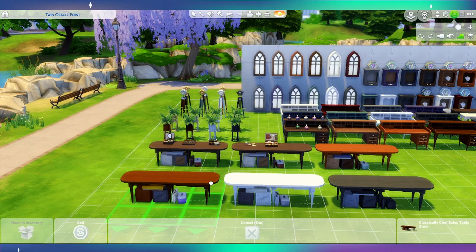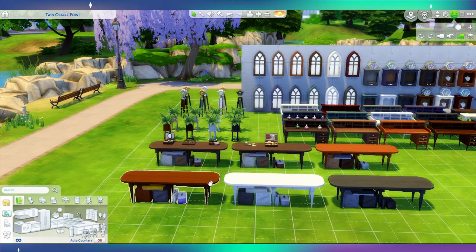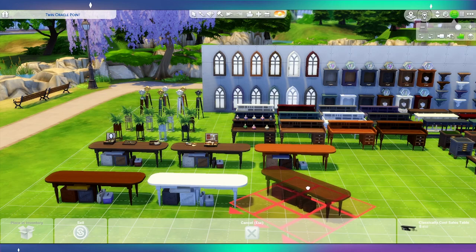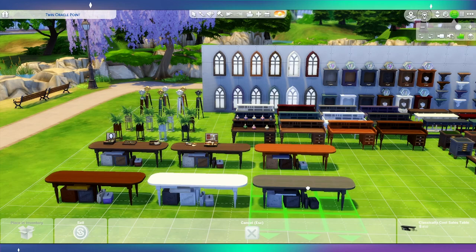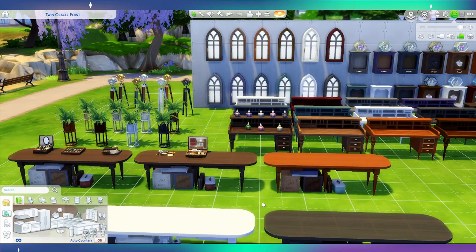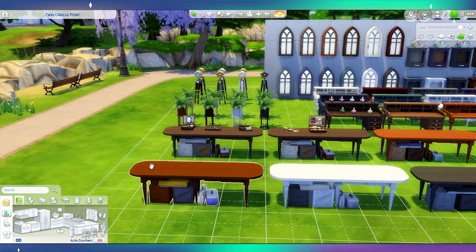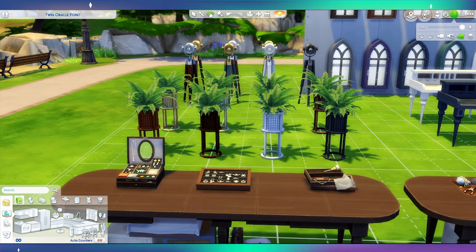One surprise: this is a classically cool sales table. Back when we got eco living and the Jungle Adventure pack, it was exciting to get selling tables and now we have quite a few. So we have yet another selling table here. I didn't know what it was from the picture — I thought there was no way it could be a dining table because it has stuff underneath. Really cool. Cheers to the Sims team — I think it makes sense with this pack. We've definitely got enough variety with selling tables now.